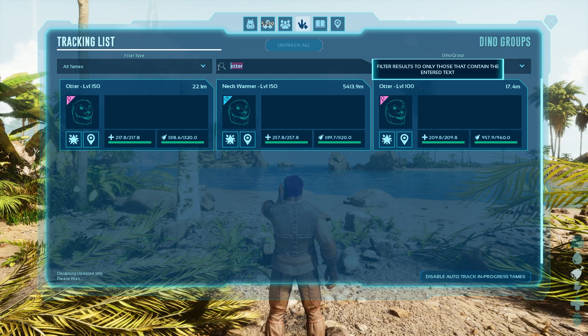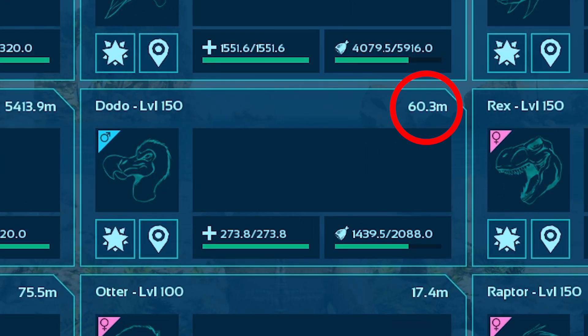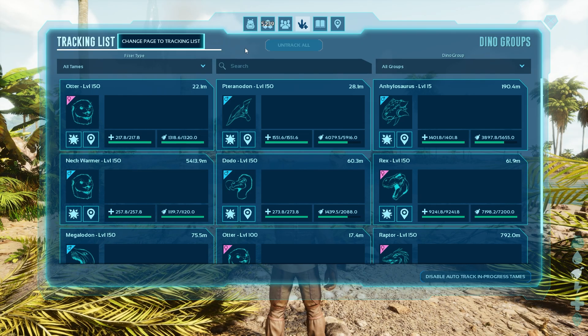As you can see, these are all tracking the location of the creatures, showing the distance it is from you at that time. It also shows the current health and food that it has, so you can see if it is in any immediate danger and whether you need to go and rescue it straight away or whether you can do it later. These two stats are regularly updating — it says updating info every few seconds over the image of the creature, so it is pretty much real-time information.